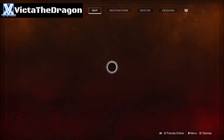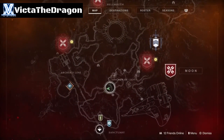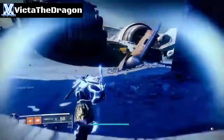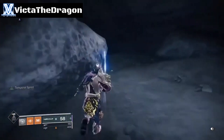The next one is in the Anchor of Light. From where we just were at the bridge, simply come around here to the next location, follow the road, make a right, and then go inside this little cave here. It's on the left side of this rock.